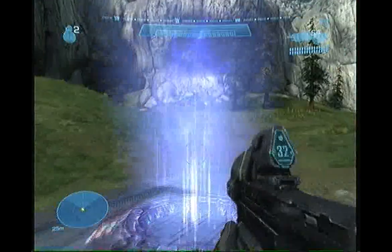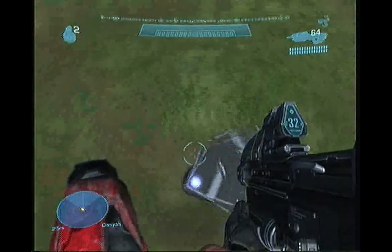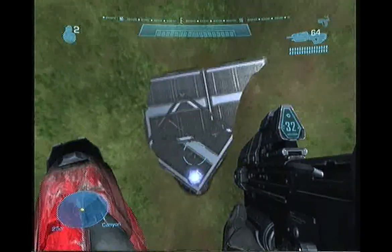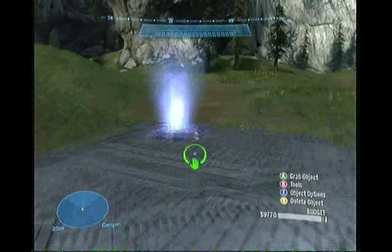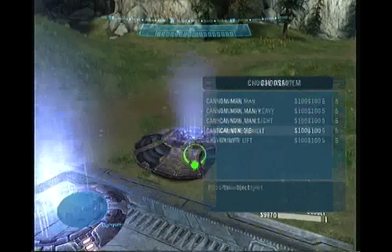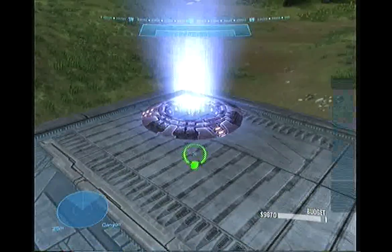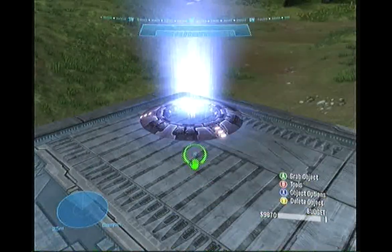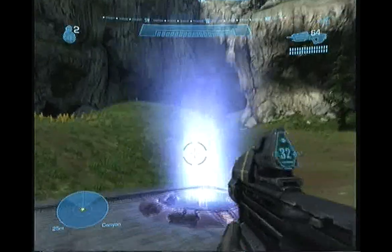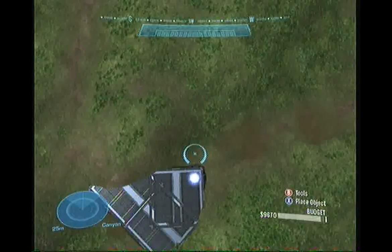As you can see, just 2 cannons alone gives us pretty decent height. Now depending on how high you're making your ship, that will determine how many of these you're going to put down. In our case, we're just going to put down probably about 3. There we go. Now you're going to test it — see how high you go and exactly where you want it to be. Then turn into monitor.